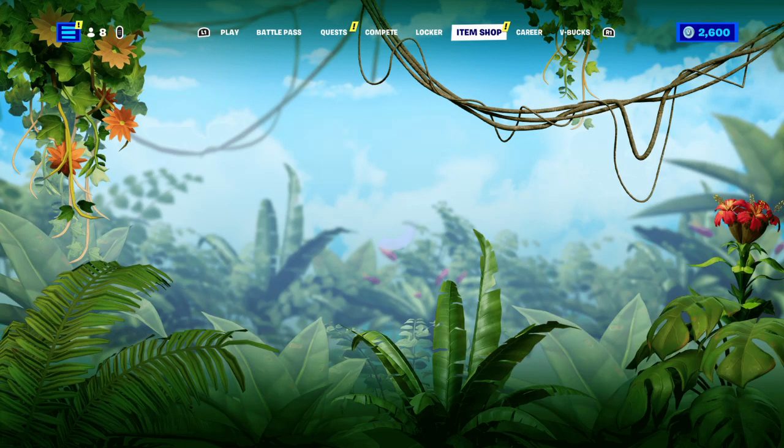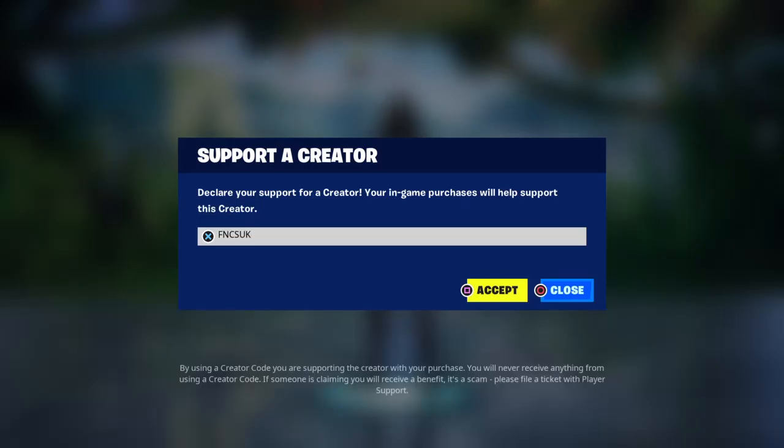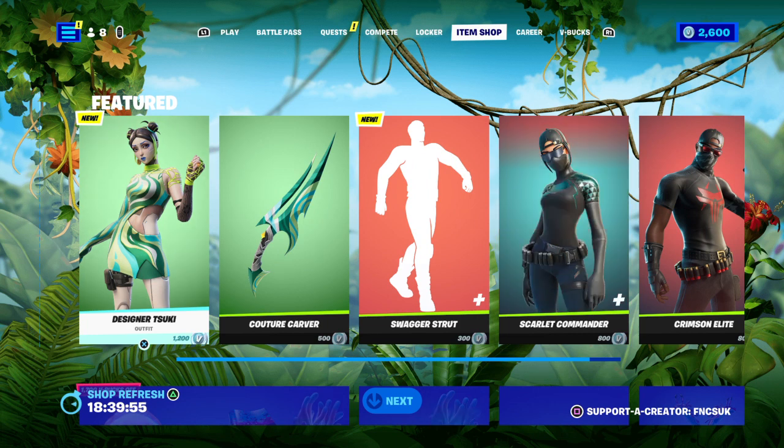I hope everybody is enjoying my YouTube channel. Did you know I've got a support creator code and I'm an Epic partner as well? It's FNCS UK — that's FNCS UK. All you gotta do is press Accept. First of all you've got to press Square then you got to press Cross. They bring up the typing box, type it all in and then press Tab. It's as easy as that.